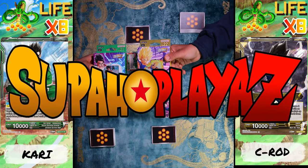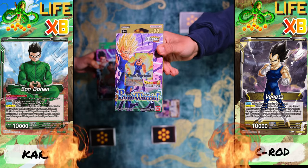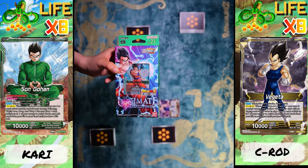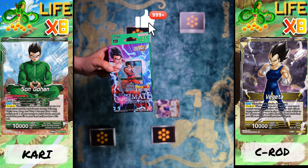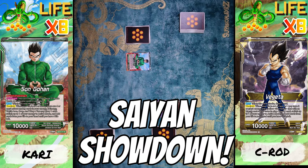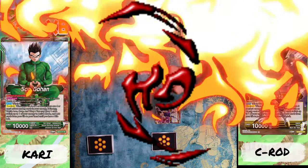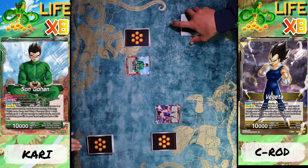What's up super players, it's your homie C-Rod and today I'm playing the Proud Warrior starter deck with Majin Vegeta. And it's Super Kari and today I'm playing Son Gohan Ultimate Awakened Power. All right, we're gonna have a showdown with these decks. Are you ready to battle or what? I've been ready. All right, let's rock paper scissors to see who goes first. Oh, it looks like I'm gonna go first.